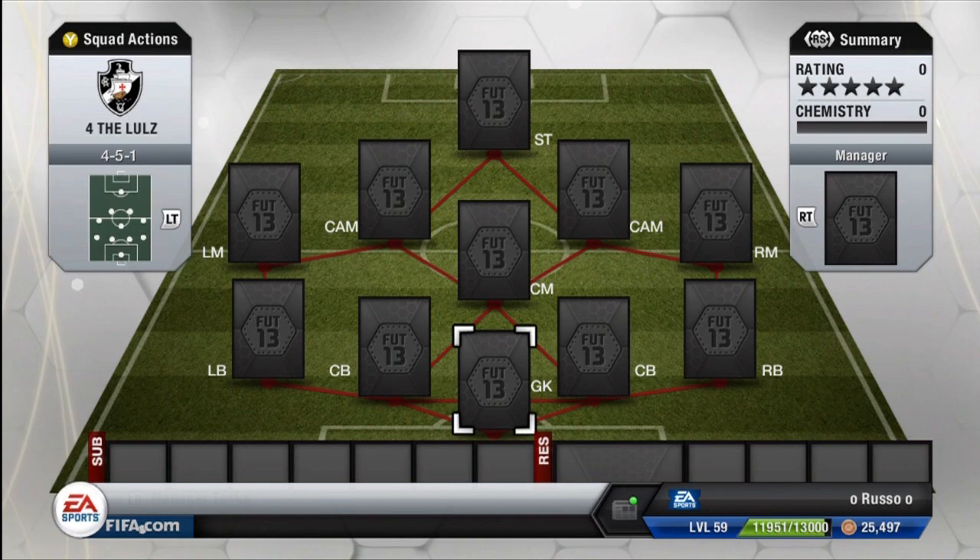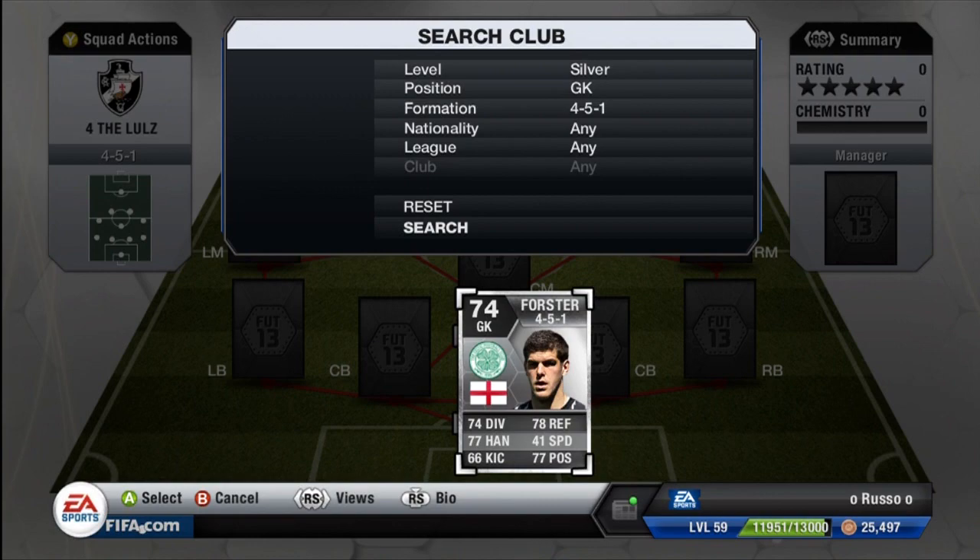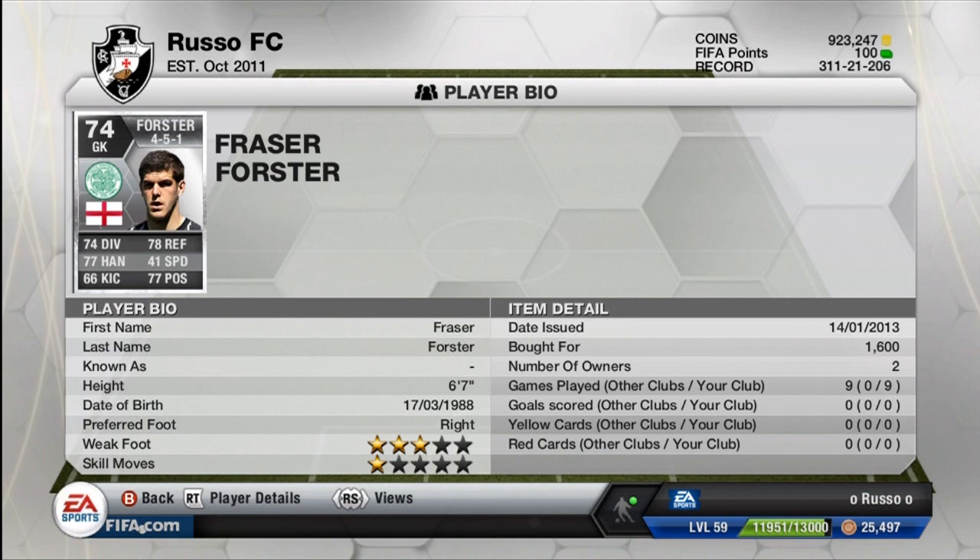So let's go ahead and get into the squad builder. We are doing a 4-5-1. This is probably one of the most unique and most creative teams that I have ever built, and it actually won't run you too many coins, surprisingly — especially if you don't buy the one in-form player in this team, who is an absolute monster. You guys will figure out who that is at the end of the video.